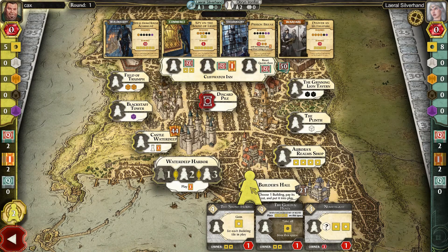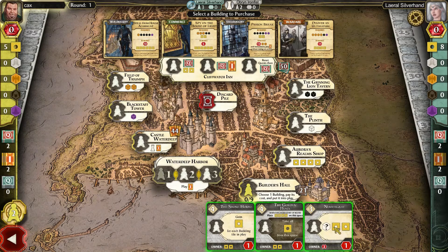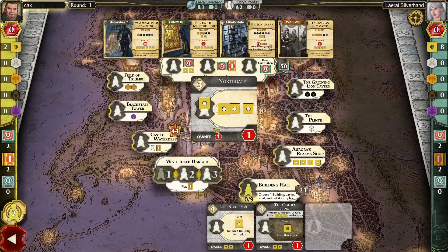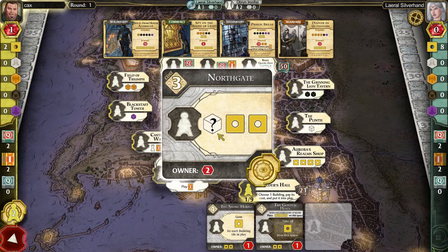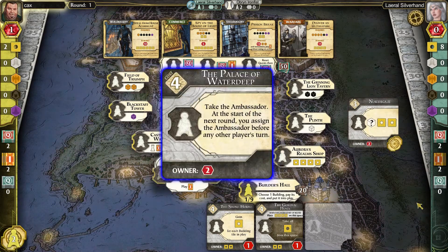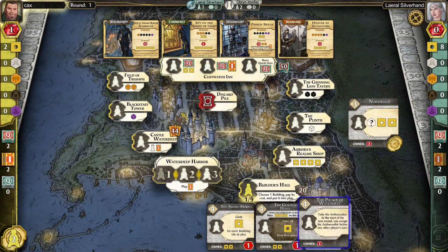Right away I'm going to go to the Builder's Hall and I am going to purchase — so the red there means that it's worth one VP. And then of course the ability: when someone takes it, they will get a color of their choice plus two dollars. Those little squares are dollars. And I will get two VPs plus the six that I just got for building that.